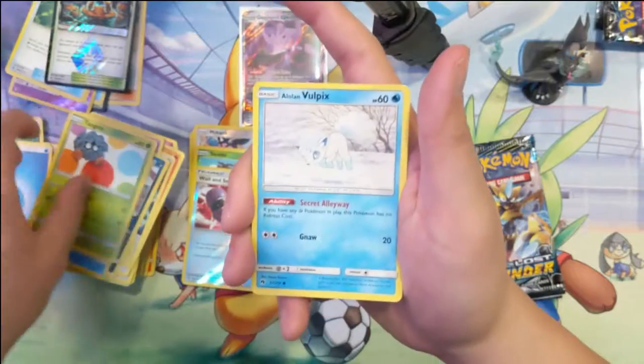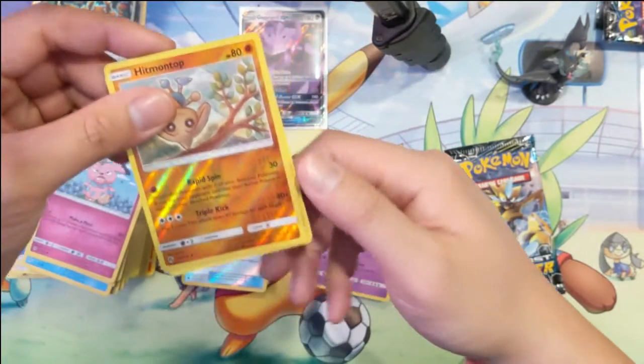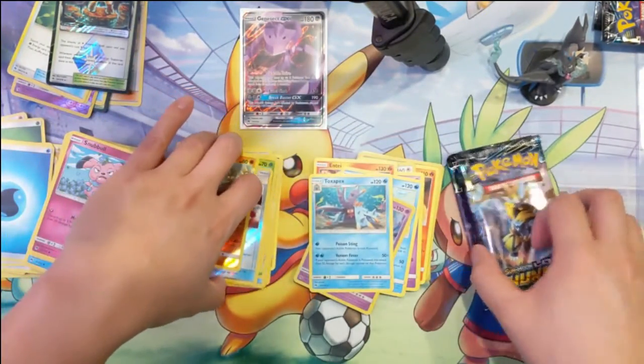The best thing we can hope for is a Skiploom or something. Snubbull, hit him on top, reverse — kind of a cool card. It's Hawks are back, two left.